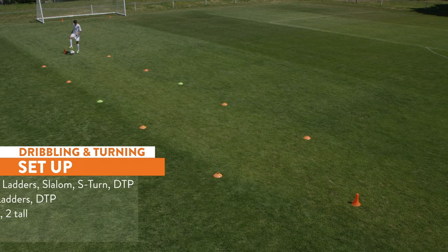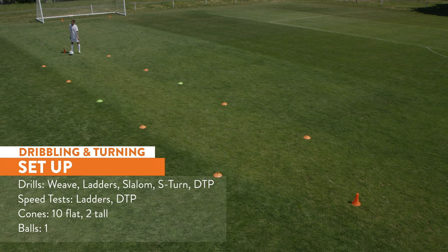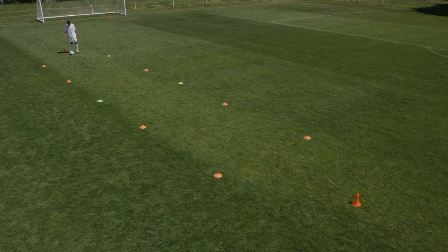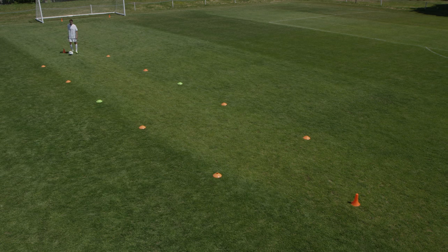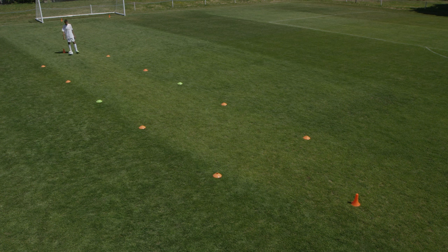The five-star dribbling and turning workout requires ten flat discs and two tall cones. Using the flat cones, set up five gates, each three yards wide and three yards long. Place the tall cones two yards back from the first and last gates.